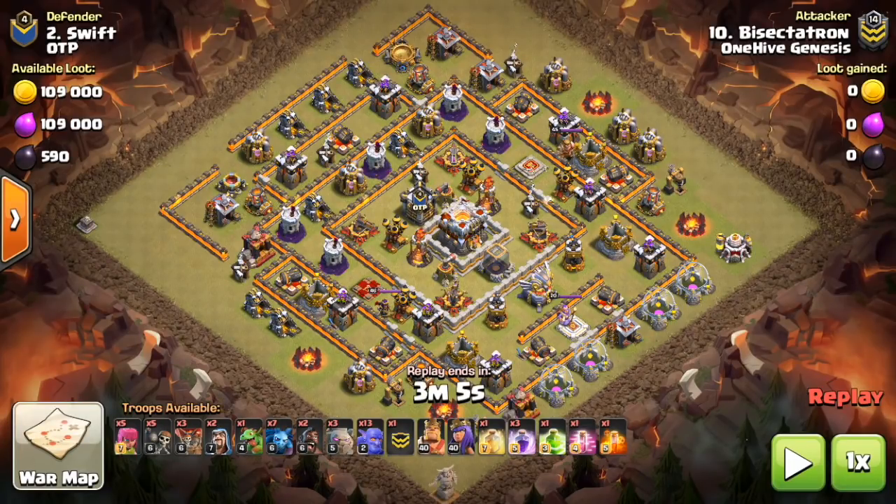Bisectatron here from 1Hive Gazette, here with the next video. This is a very important video on a topic that I think a lot of people will find helpful. It is how to lure and kill the CC in the corner of the base, and this is mainly for 10v11, but can apply to any town hall level.